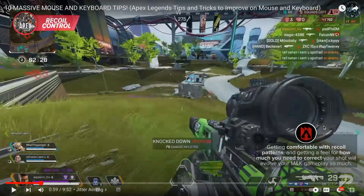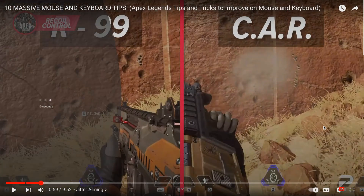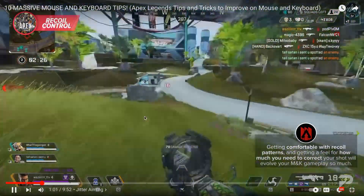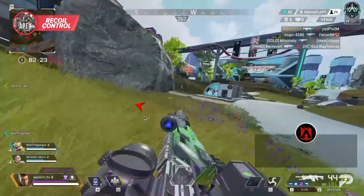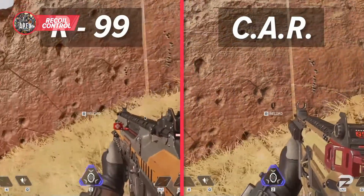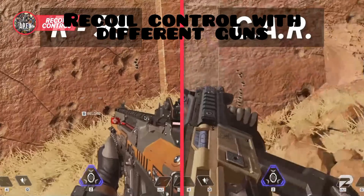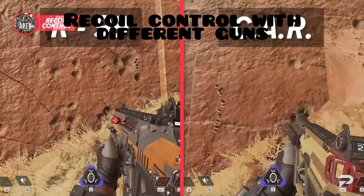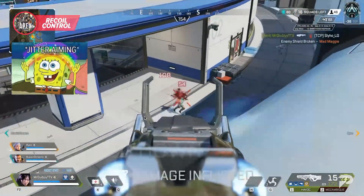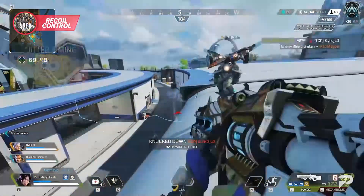If this is something you struggle with, you should definitely get into the range and check out the recoil patterns for yourself so you can get an understanding for each. While you should have those recoil patterns etched into your brain, there is a little trick called jitter aiming that is definitely worth adding to your arsenal.